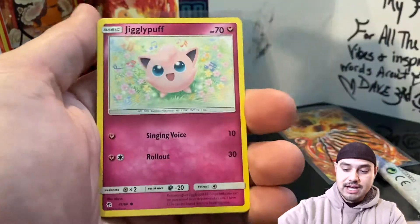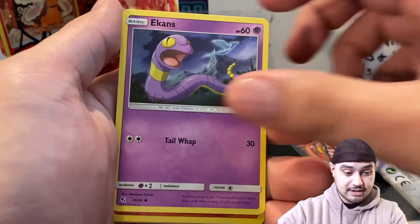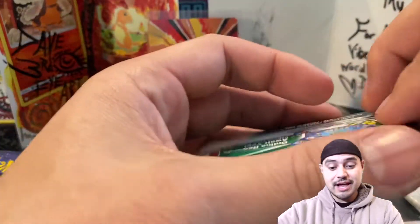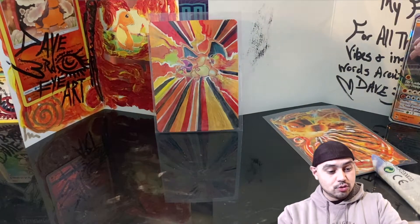Favorite card of all time — let me know down below. 30 likes, just an easy giveaway. An Onyx GX — boo, I'll put you up though. And 50 likes, all four artworks of the newest set, Sword and Shield.